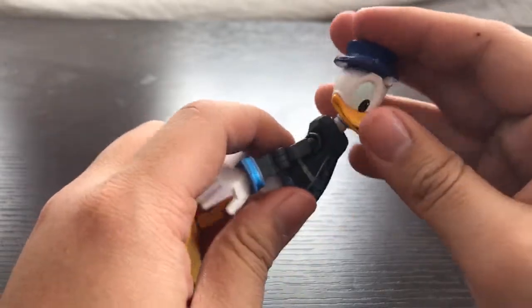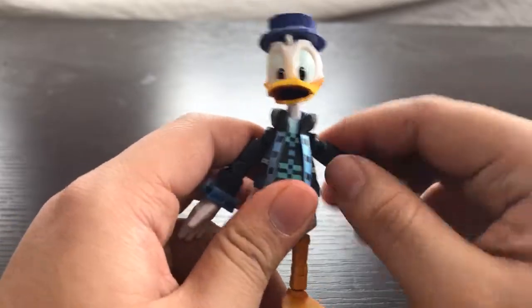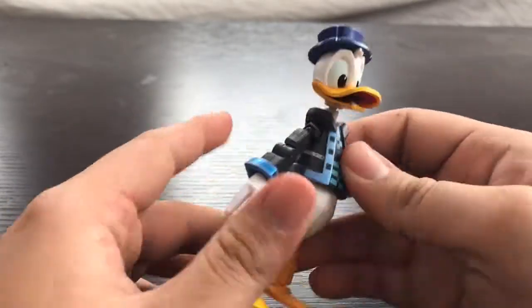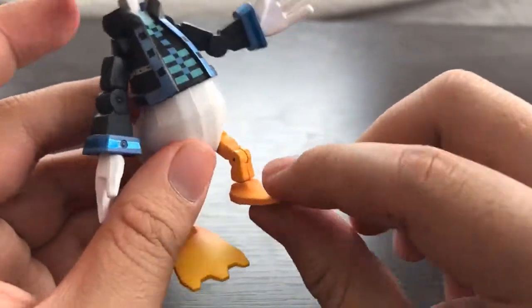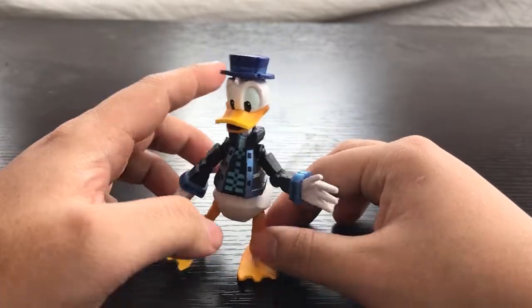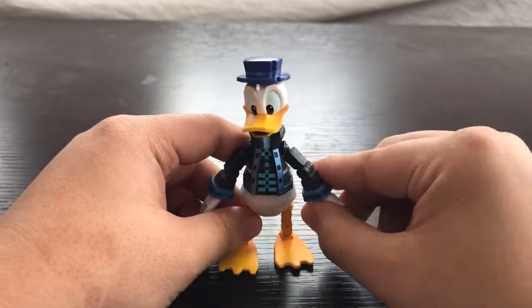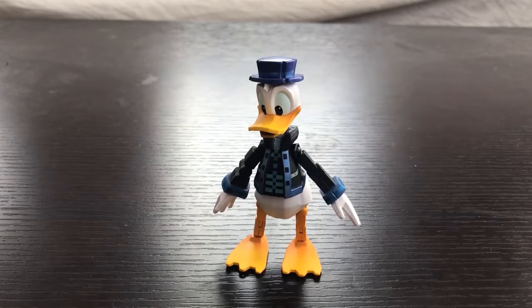Articulation-wise, he has a good range of motion on his head. His beak doesn't move, obviously. He has shoulder joints so you can move his arms around, elbow joints, and his hands can move. There's no articulation whatsoever in his body — it's all one giant piece of plastic. For the legs, he has a knee joint so he can do kicking motions, and a foot joint as well. He can just about stand on one foot.